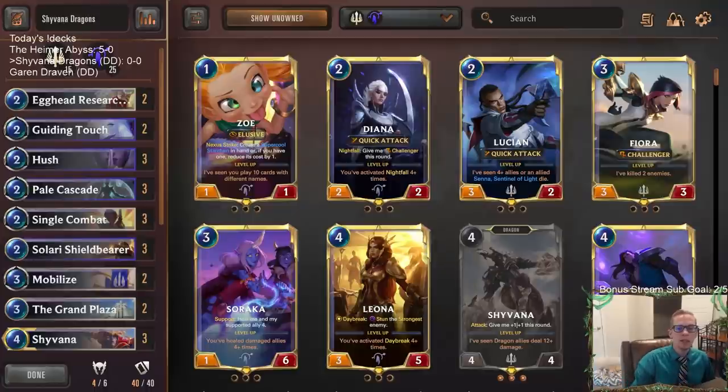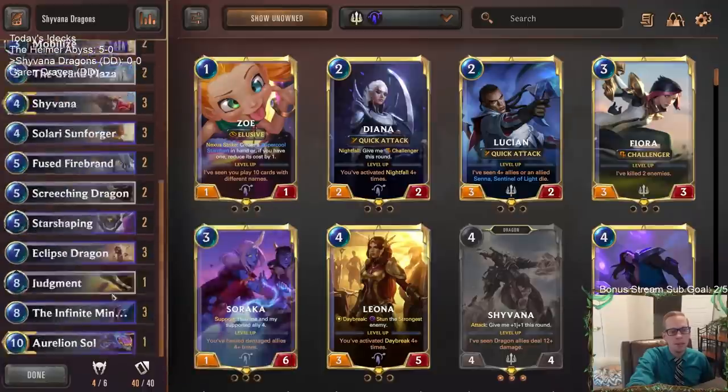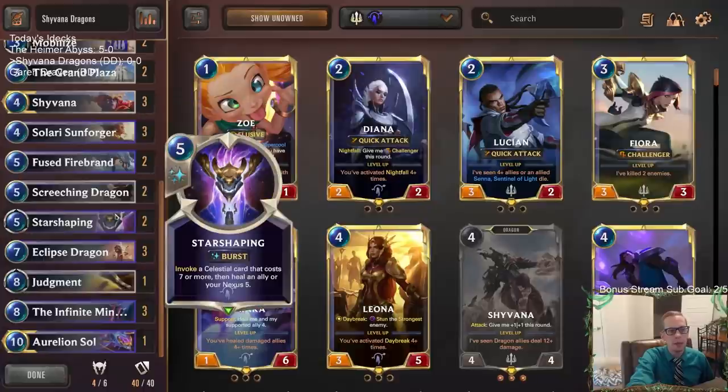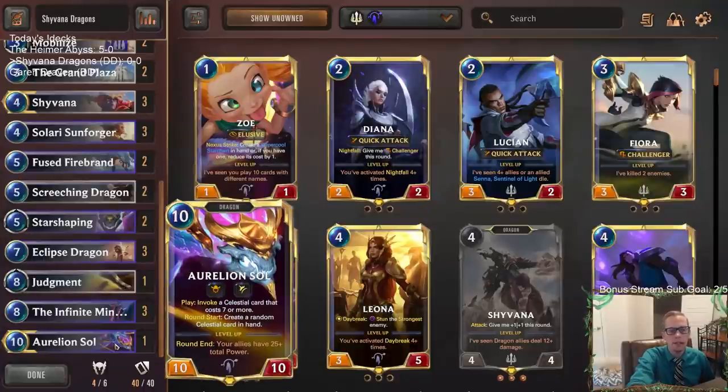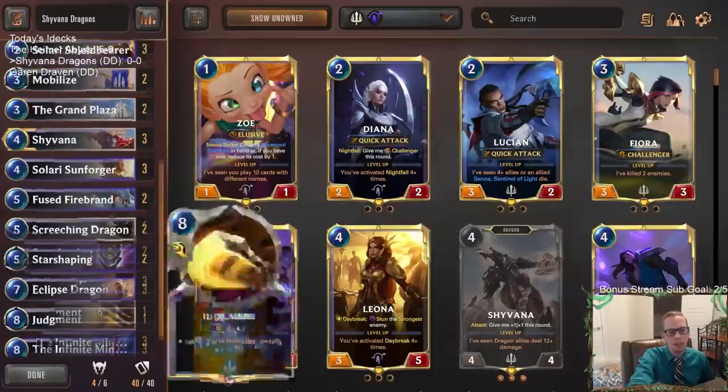Welcome everybody here in Twitch chat and everybody on YouTube for some Shyvana Dragons. This is going to be one of two donation decks. This one is going to be kind of like your Leona Aurelion Sol deck, but it's going to be different — we're going to be focusing more on the dragons with Shyvana being a champion instead of Leona. We're really focusing on the dragons and not even really focusing on Aurelion Soul as much. We've got three Infinite Mind Splitters, three Eclipse Dragons.